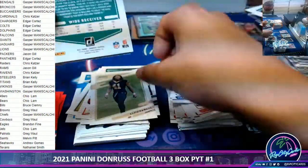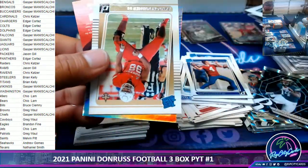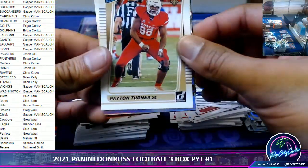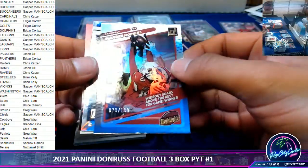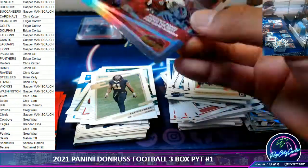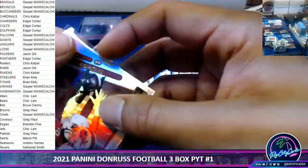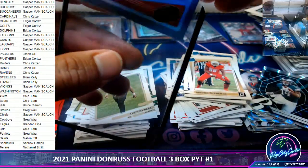Rare variation. Shark — Payton Turner for the Saints. And we have a DeAndre Hopkins out of 100 highlights, doing the Hail Mary catch from last year for the Cards.